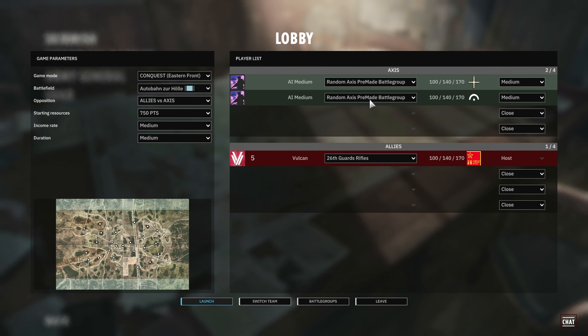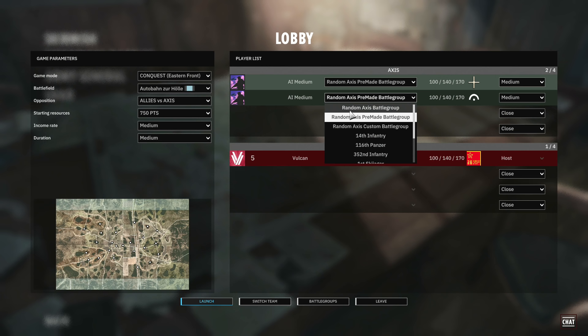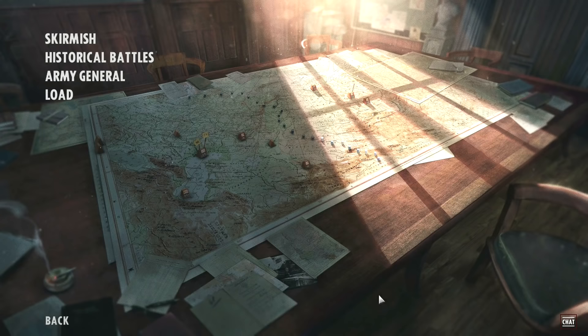One thing you might find if you just jump into Steel Division and go straight into skirmish is that you don't have any battle groups to choose from. This can be a little bit of a problem. However, if you don't want to mess around with the battle groups just yet, you can select random axis battle group or random allied battle group and that will give you a completely random battle group put together by the game. That's not necessarily the most optimal thing, but I'll show you the battle group options soon. When you do have battle groups you can jump into the game and use them.